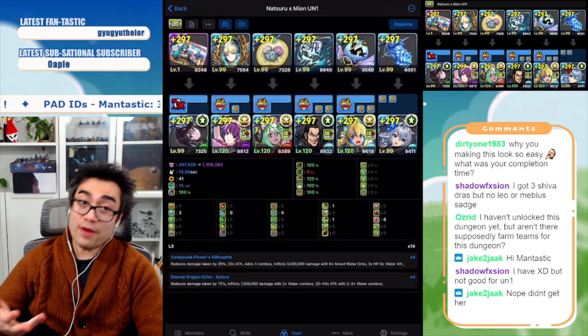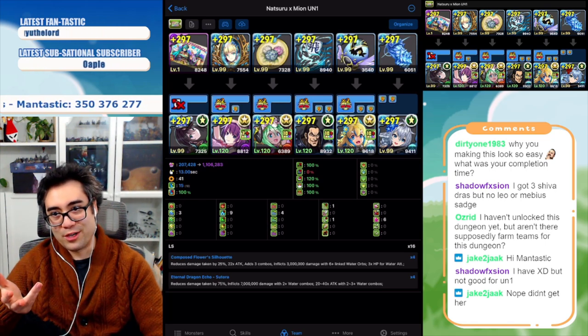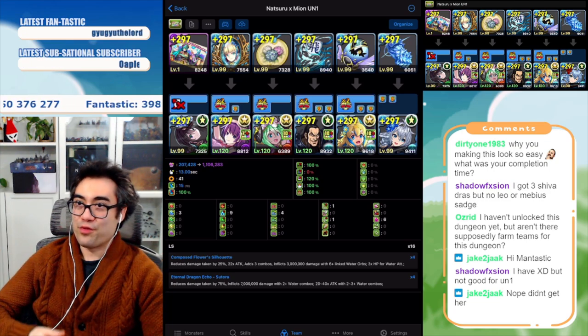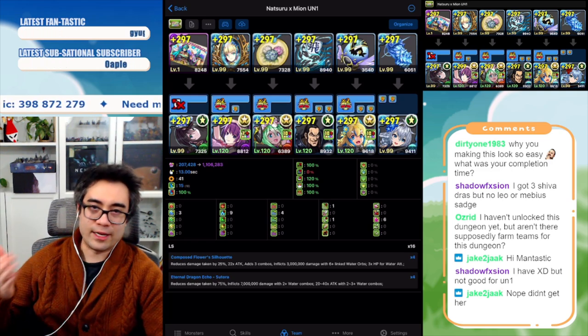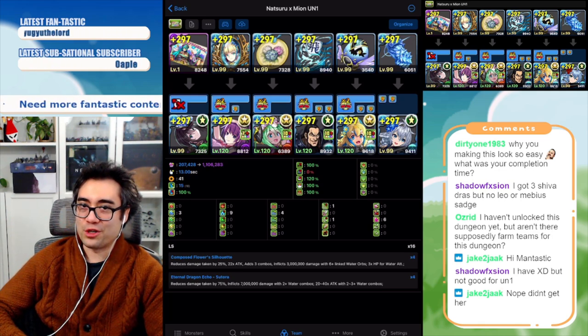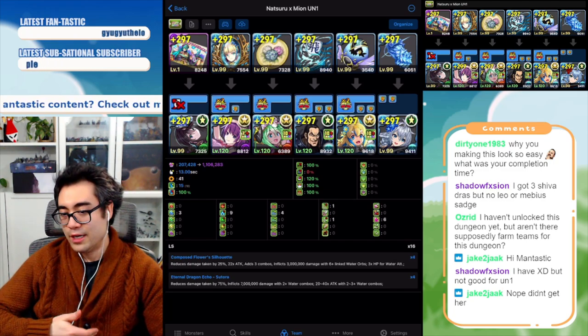She has a significant boost to healing potential because she has five enhanced heart orb awakenings. With the bigger board, you do have to match a blob or row of water orbs for Natsuro's leader skill. But with the bigger board, you're more likely to have three water combos including a row. I've managed to stack nine rows across my team.